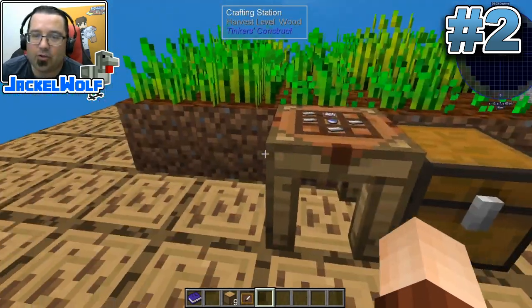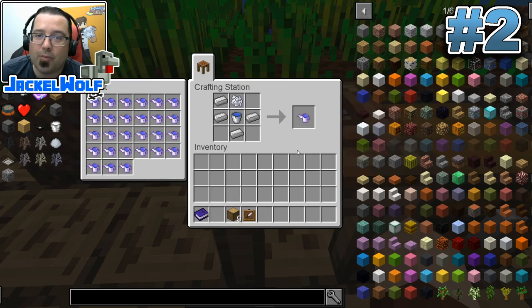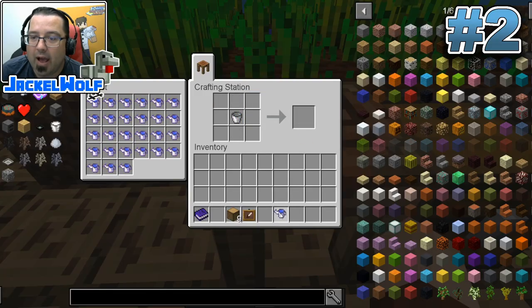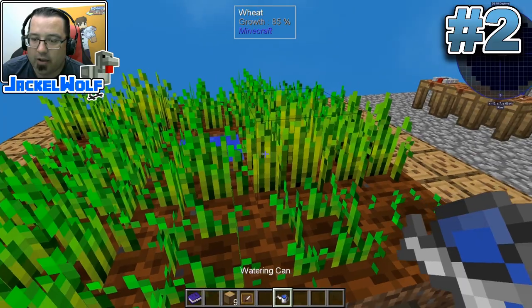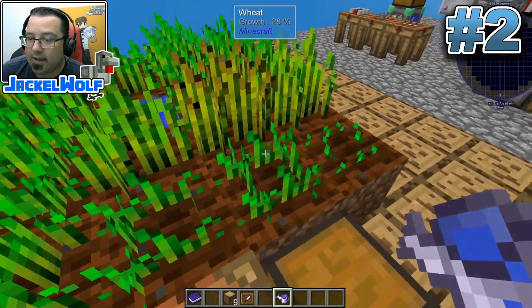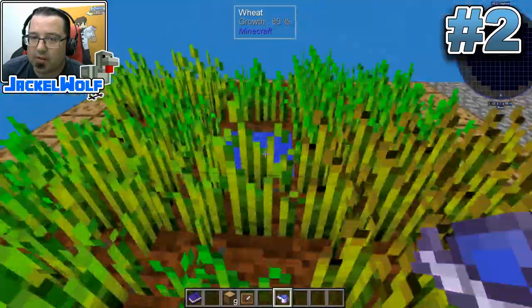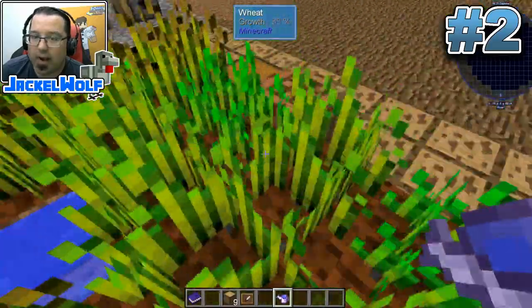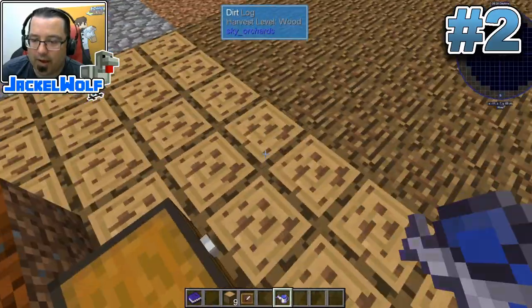The watering can trick is done with your standard watering can. To make one, it's just four iron ingots, a water bucket, and bone meal. If we take one and go up to our little farm area, shift right-click, and we automatically start growing stuff. This is actually pretty quick for everything going on here.